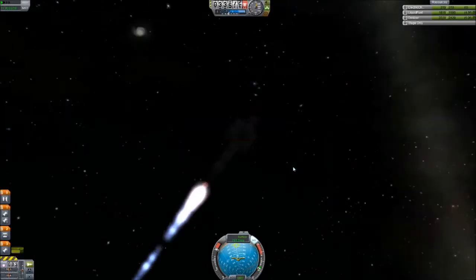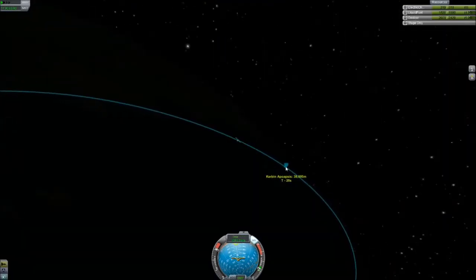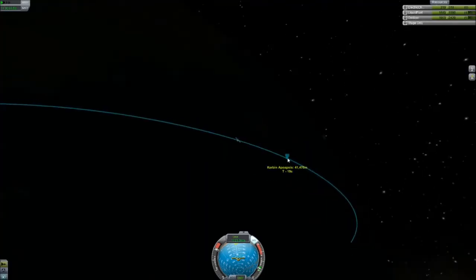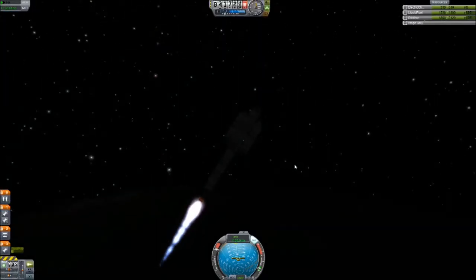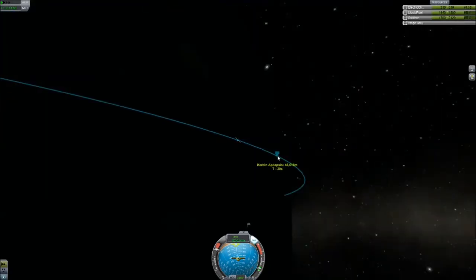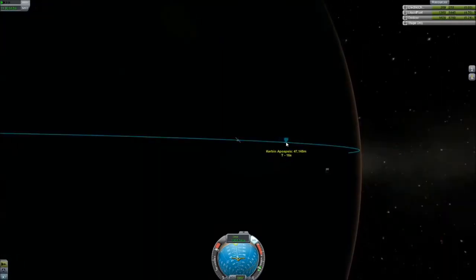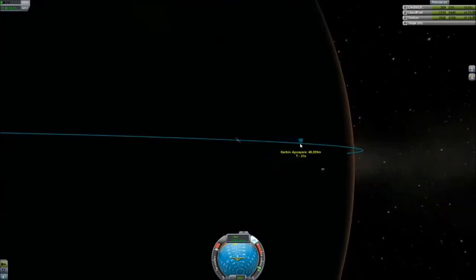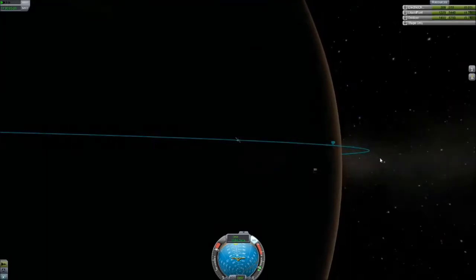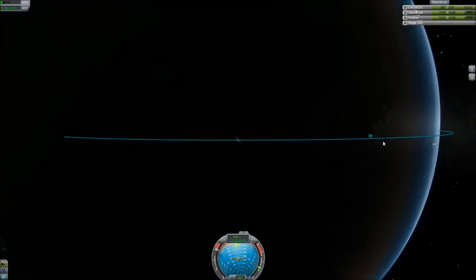We're getting through the big engines first just to try and get it there. I was a little worried about my apoapsis, but this is four times time-accelerated, and if the seconds are going down that slowly at four times speed, I'm good enough. But then I realize my fuel's about to run out. I'm still burning at a pretty high angle, and then I realize I don't have any fuel. Now I'm having to burn fuel I was hoping to use on interplanetary travel. May need to tweak my design, but I should have enough to get to Duna with no problem.